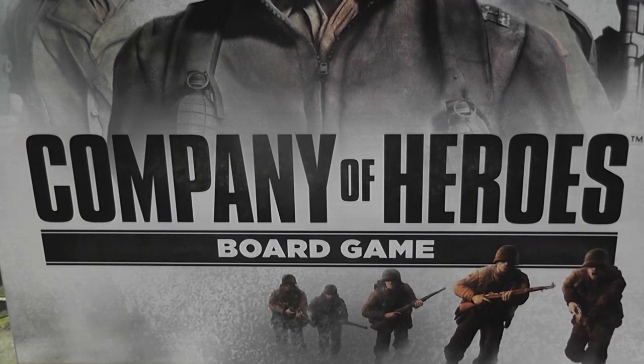Company of Heroes board game is set in World War II. We have four factions: the German, the English, the Americans, and the Russians, and you can create different confrontations between them. It's scenario-based and also comes with a lot of terrain tiles and a lot of different components, and you can easily create your own scenarios.